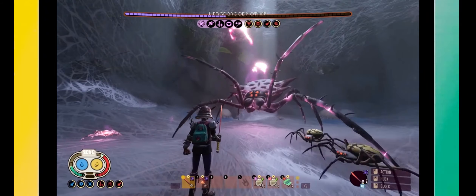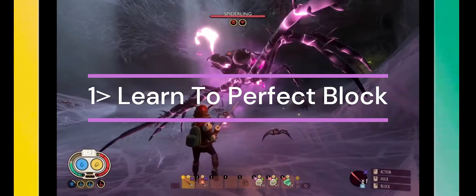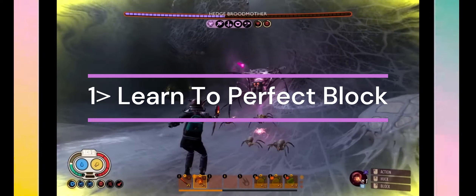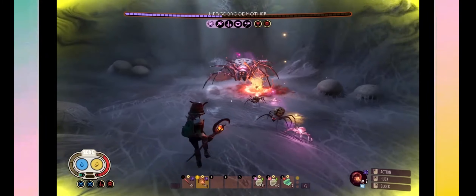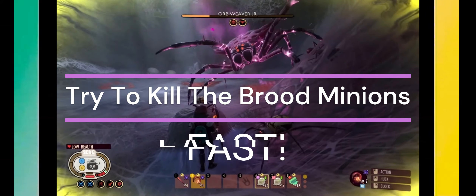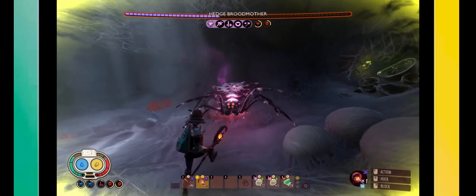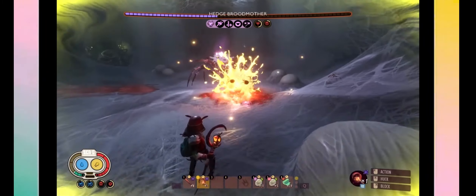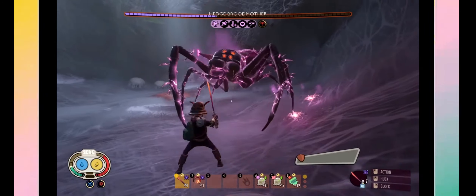It's also important that if you can't perfect block, you should really start practicing, because you're going to need to perfect block — it's not really an option. You need to perfect block, you need to defend, and try and kill the minions before you continue with the hedge brood mother, because they will nibble at your health. If they're infused, they might even do exploding damage, and you will definitely die because they're really powerful. So block and try and kill them first.